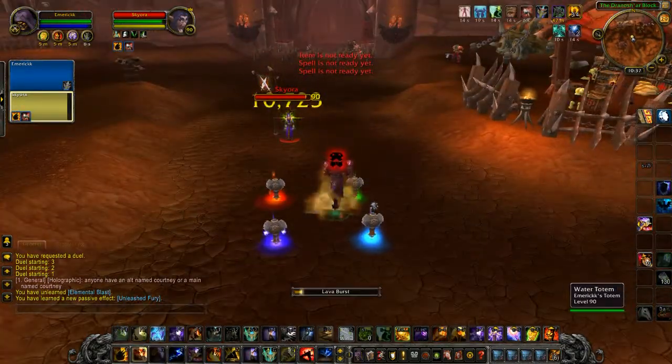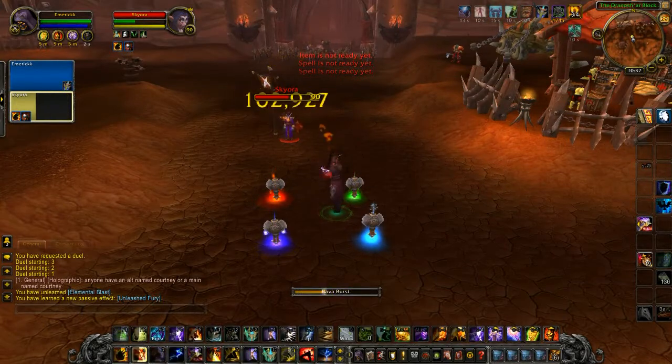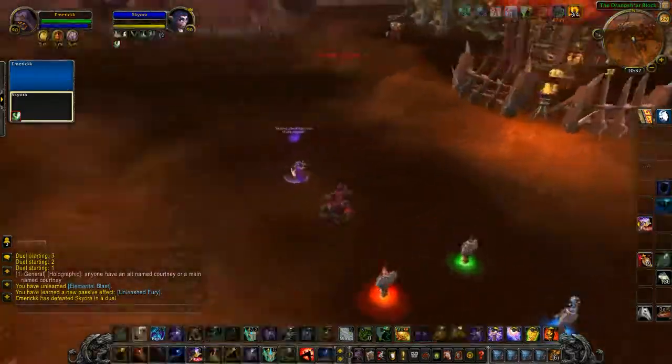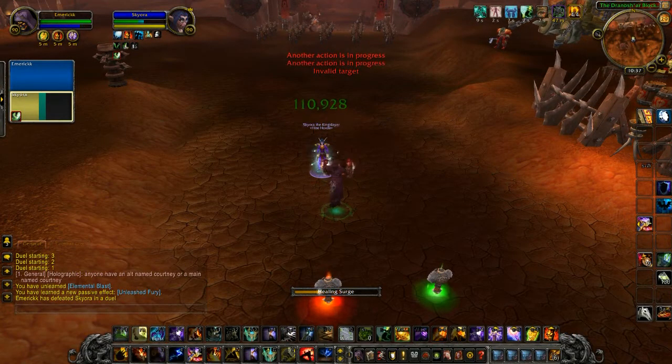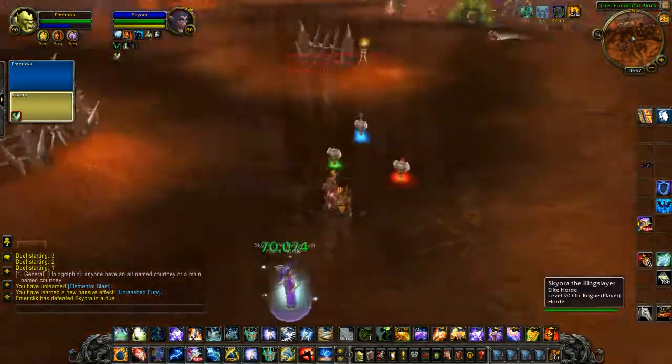So the rotation is going to be Flameshock, Unleash Elements, the one-shot macro, and then just spam Lava Burst. As you guys can see, you just hit 100k and 100k — it's pretty crazy. And actually right here I was just showing you guys that you can heal for a lot too, even without being Resto, in Ascendance form, just as a little joke.